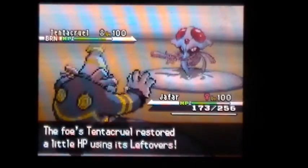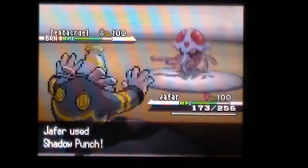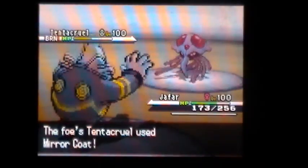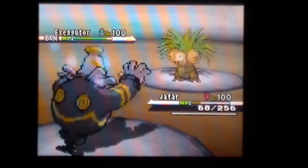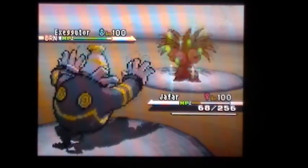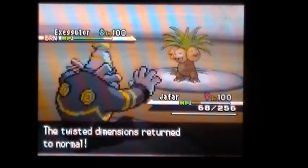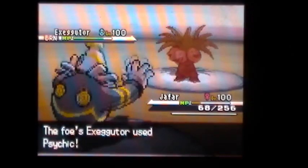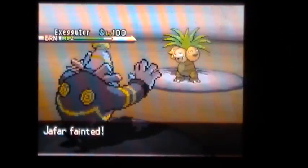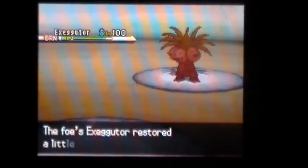Another change I need to make is replacing Shadow Punch with Shadow Sneak, because there's too many times I've found that I get a chance to revenge kill and I don't have my Trick Room up. Dusknoir is a beast, but obviously any Pokemon can get taken out by the right counter. Now, I was speaking with Pikachu during the battle, and he actually meant to put Magic Coat on his Tentacruel, not Mirror Coat. So here he was using Mirror Coat, wondering what the heck, how come it's not working? Tentacruel gets taken out.